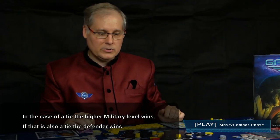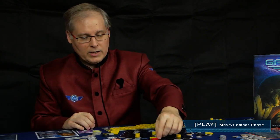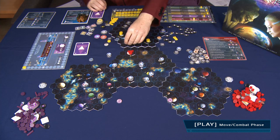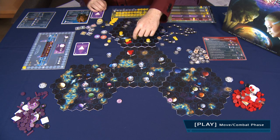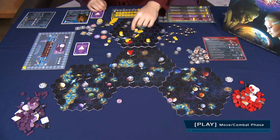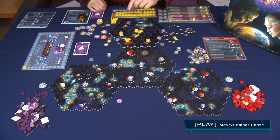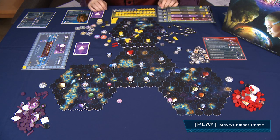As the winner, you determine how many ships the loser loses — this can be all, some, or none of their ships. Whatever the loser loses, the winner loses half. If it's an odd number, round it up — so if the loser loses one ship, the winner also loses one. Any ships left over must retreat to the nearest hex without hostile ships. The loser can choose where to retreat. If you win with a 3-to-1 superiority, you can remove all opposing ships without any losses of your own.